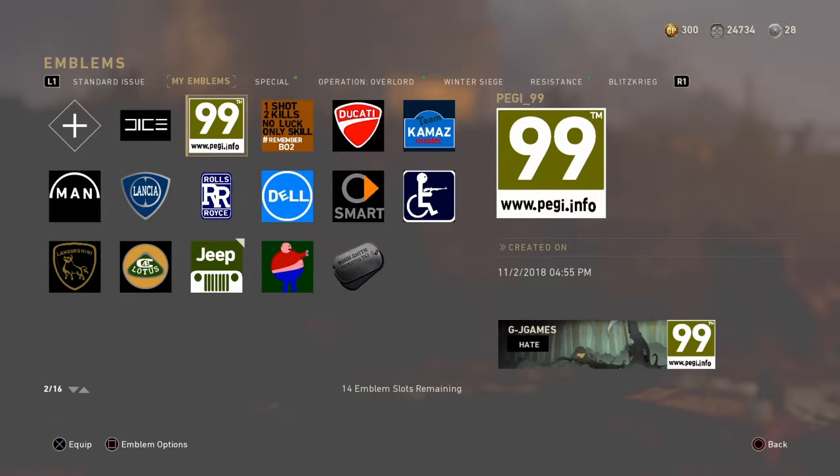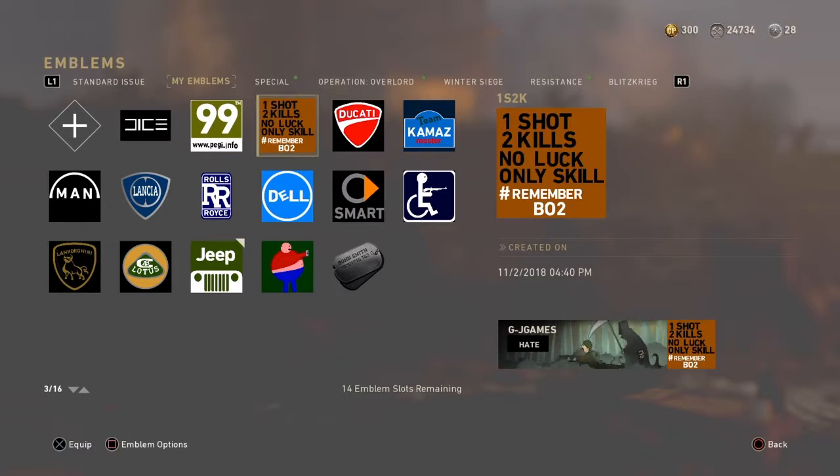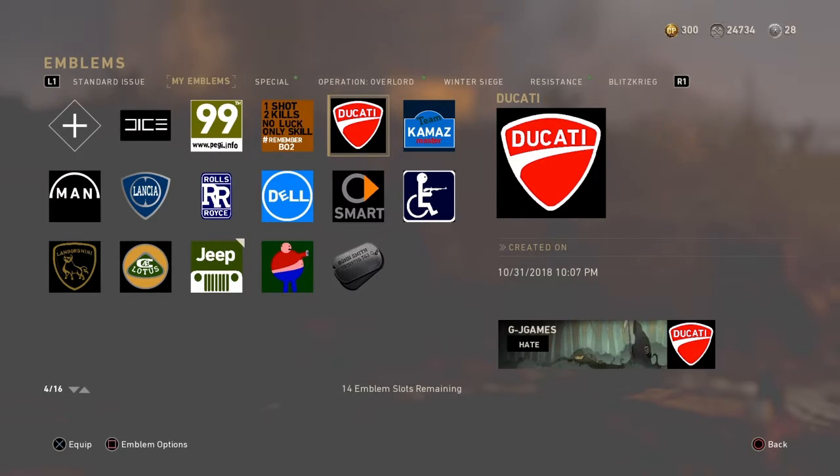PEGI 7, 8, 16, 12, 18 - you know, all those kinds of numbers. I also got 'One Shot Two Kills No Luck Only Skills', which is something I always had in Black Ops 2. I got a Ducati logo - for people that don't know, Ducati is basically a motor brand. They make racing bikes but also roadsters - road bikes, but not something like Harley. It's totally different.